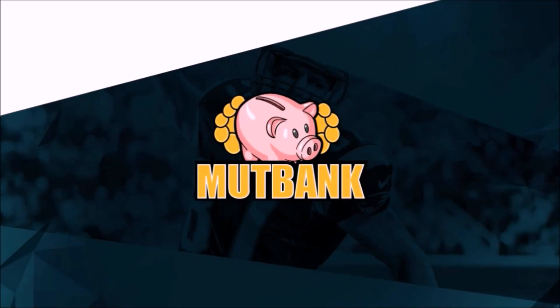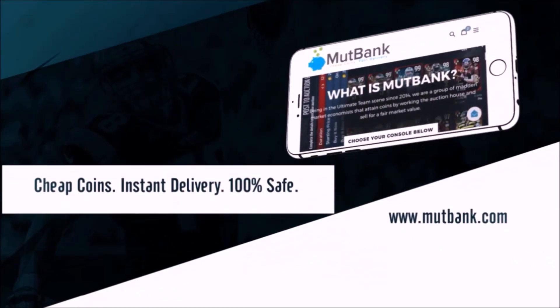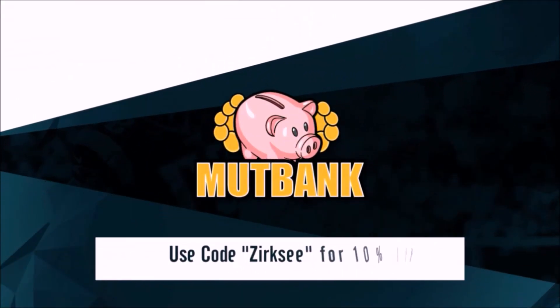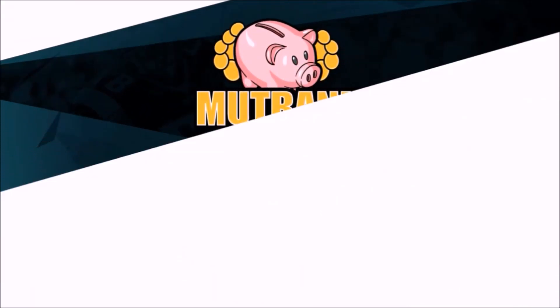To get the cheapest Madden 17 Ultimate Team Coins for any console, check out MuttBank.com for cheap coins, instant delivery, and 100% safe. Use code Xerxia at checkout for a 10% discount on your order.